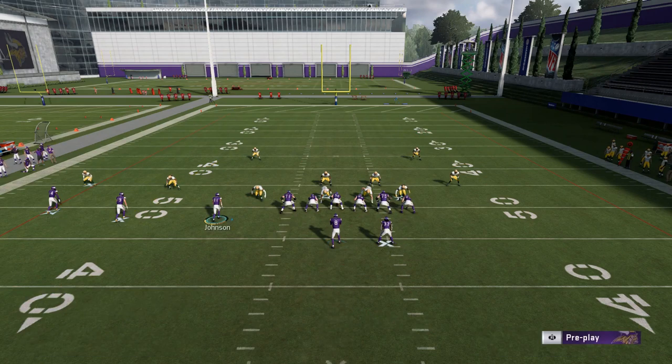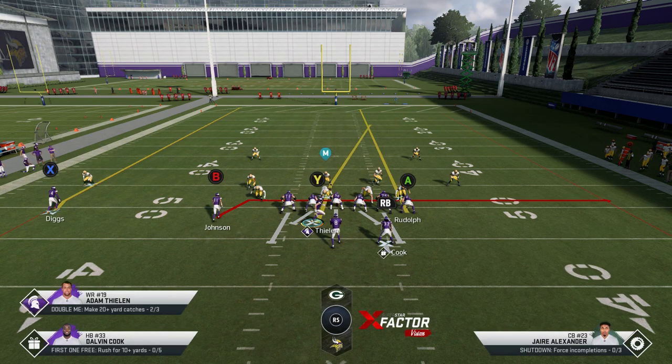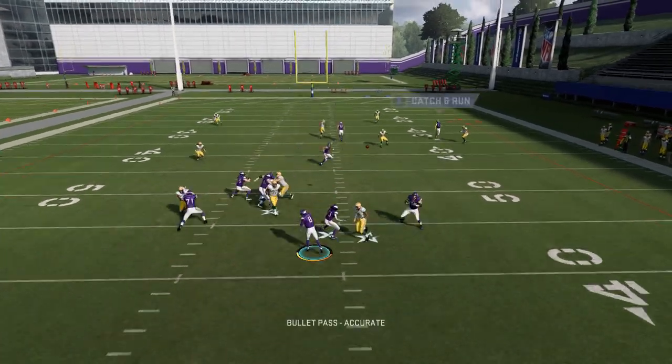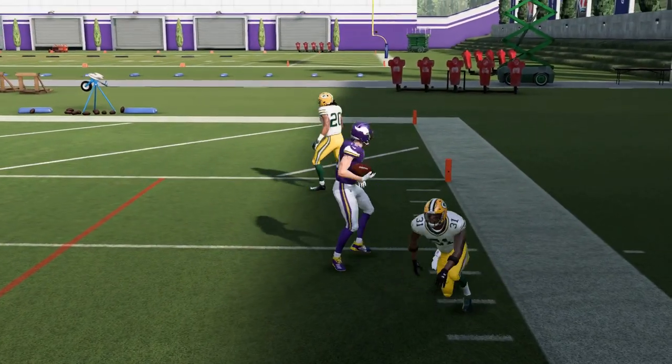Let's do this one more time. Block the running back, put the B route on a drag — streak that tight end. Then motion snap him before he gets set, just so he can get a little more room to that sideline. You can see right there — there's just nothing there. And if I had enough speed, if I'd had Diggs over there, we'd have been a touchdown.